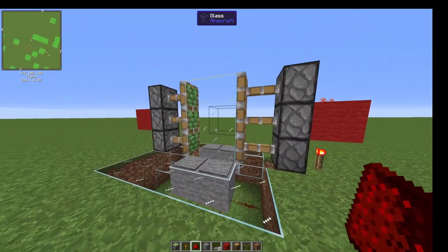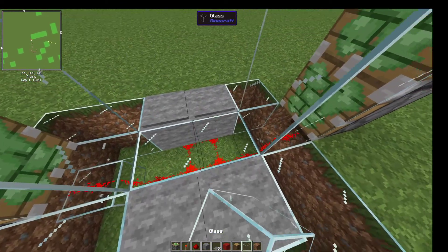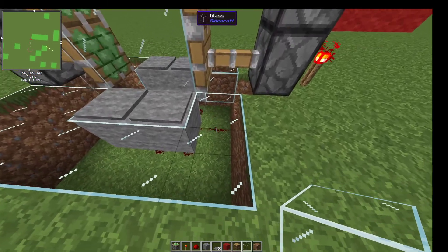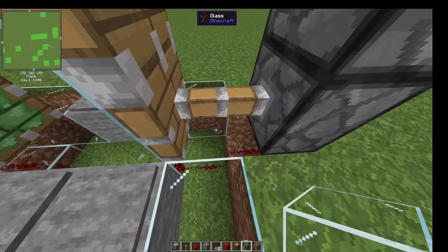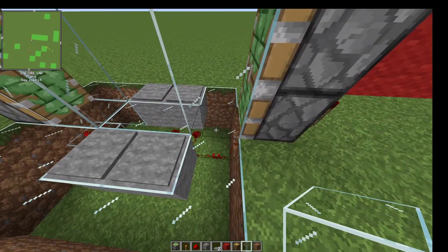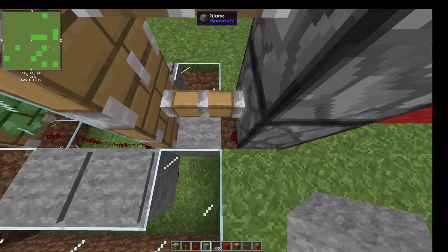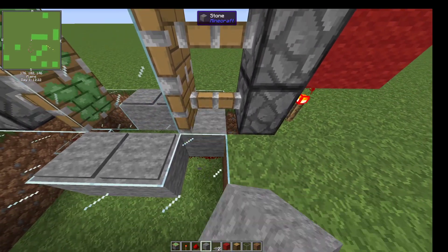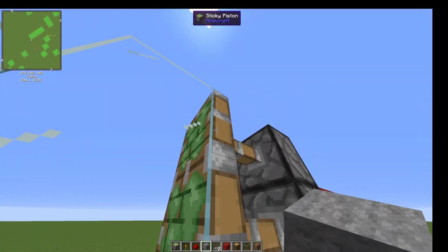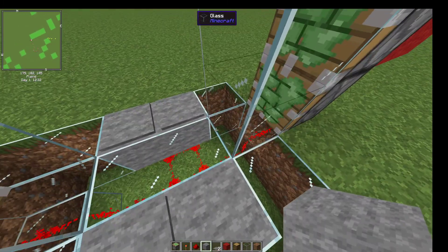And now you have fully functional two by three sliding doors. Let me go ahead and patch this up. One thing to mention: do not put a block here, you will cut the redstone supply. Apparently it'll go through glass — I don't know if that's a bug or not — but if we cut the redstone supply there it's not going to retract, so that is one thing to keep in mind.